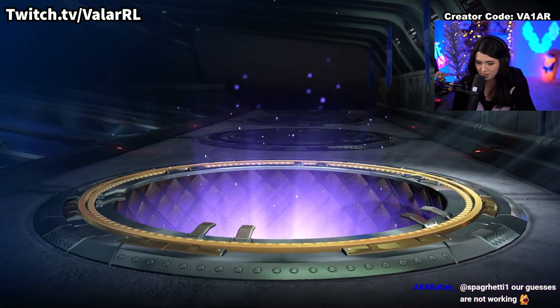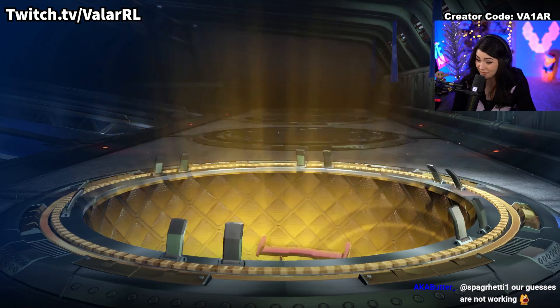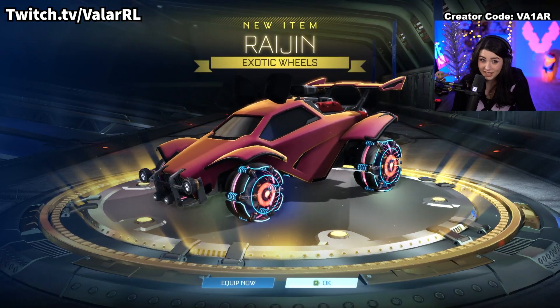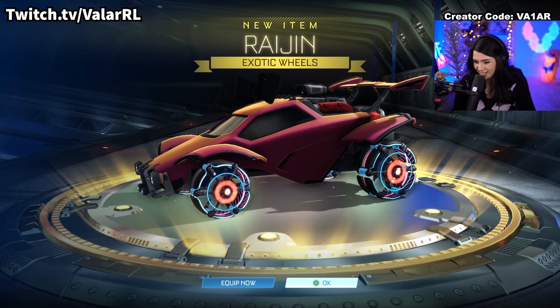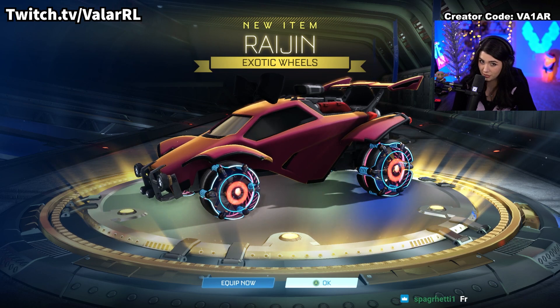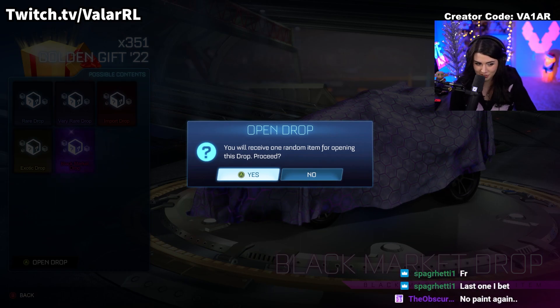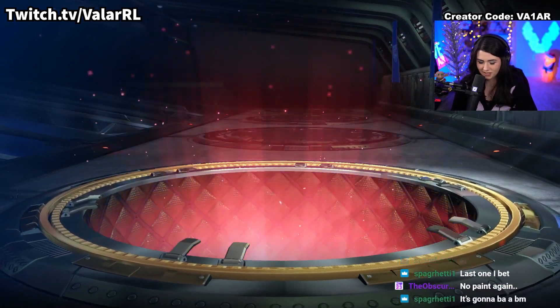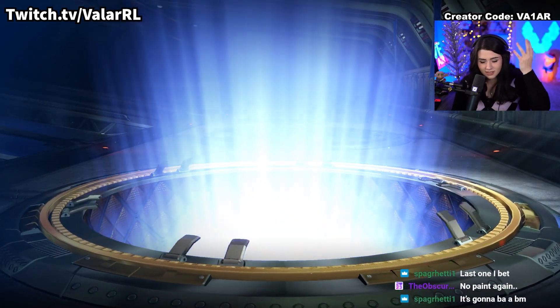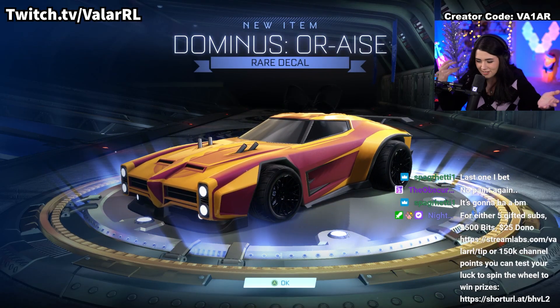Two more crates, but we're going to get an exotic. And it's another trade-up material - if we're lucky, we might have a black market trade-up on our hands. We'll have to wait and see. We have gotten three exotics now, which is looking really good for that. Last crate, guys, then we get into the trade-ups. And we end on a rare - started on a rare, ended on a rare. Hopefully we give some of that luck back in the trade-ups.